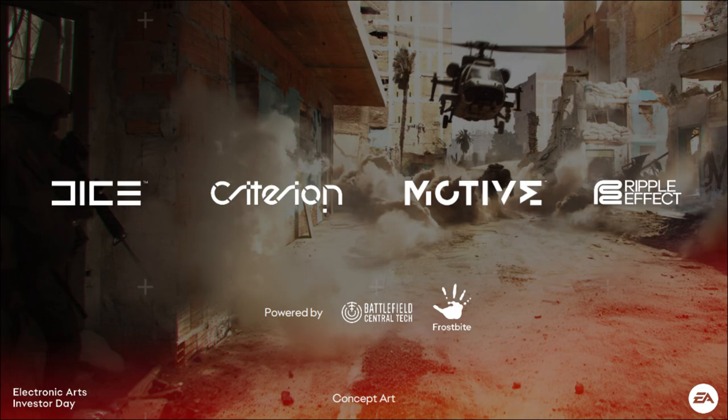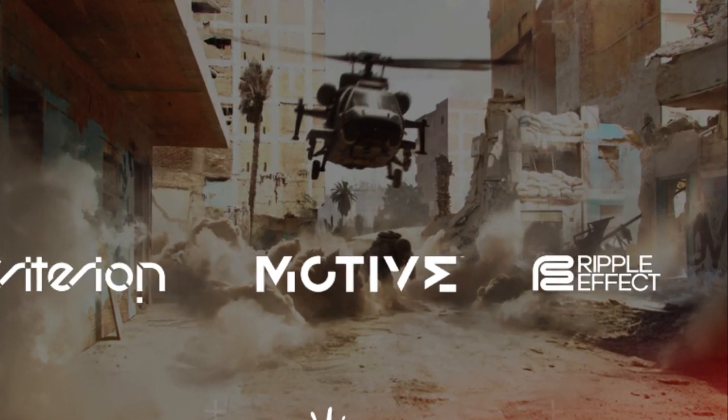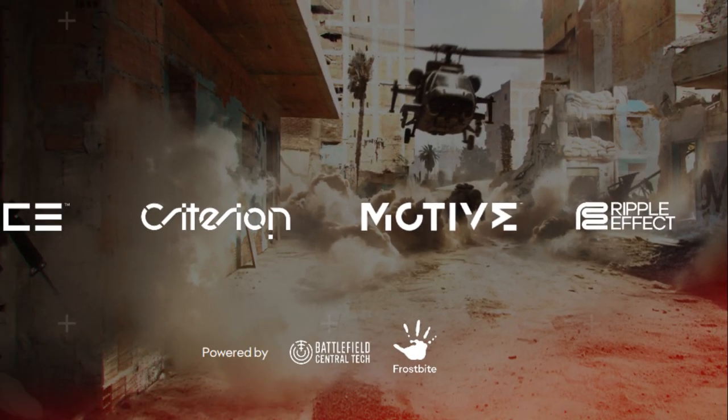There's also more concept art shown. It shows the four studios, and in the background there's a dense urban environment — a soldier on the left, a helicopter in the middle, and on the right it looks like some type of fortifications, so you can see those may be returning.